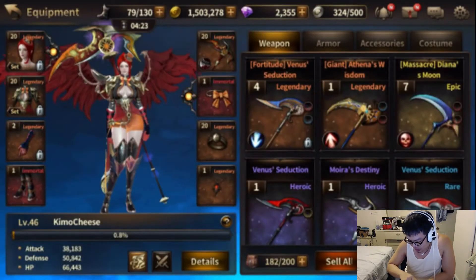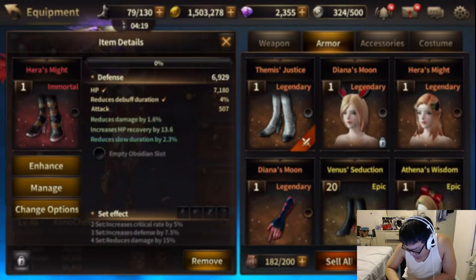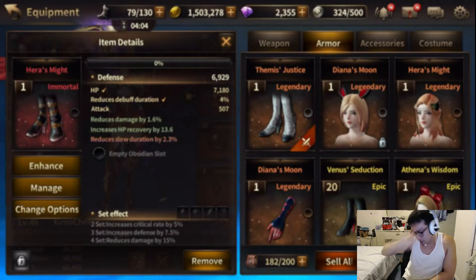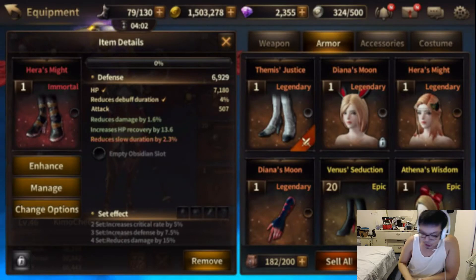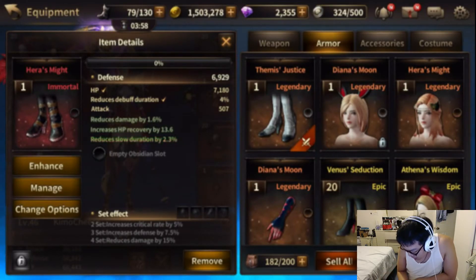I can see the shiny boots right here. The stats we rolled are damage, reduces slow, and HP recovery. I think those are regular stats, I'm not sure. Not the best stats, but I don't think it's the worst stats either. I could be wrong, but I don't think slow duration really matters — I think Rider's defense is better, but it's okay. This is my first immortal defense piece. I will take it. I will use it. And that's about it.